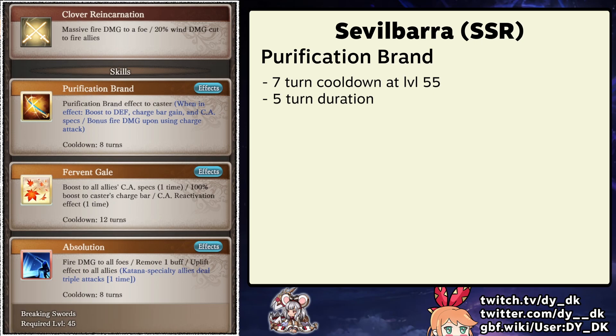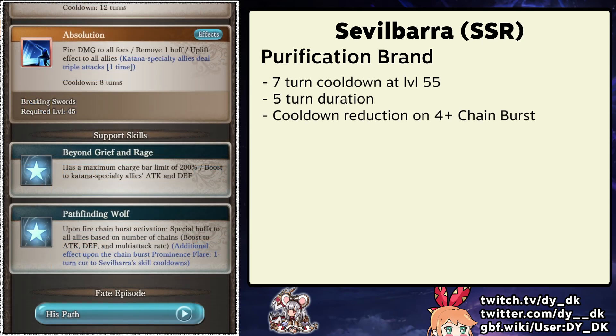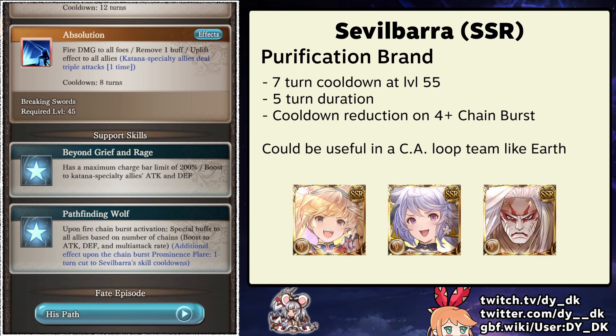This skill's cooldown is 8 turns but once he's level 55 it will reduce to 7 turns and it has a duration of 5 turns. Normally this would mean the skill has a bit of downtime, but with Sevilbara's second passive it will be reduced every time the party does a chain burst of 4 or more. I'm not sure if fire is able to loop chain bursts like earth does, but if it is possible Sevilbara would definitely be nice to have in those kinds of lineups.